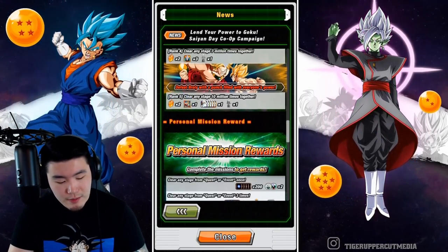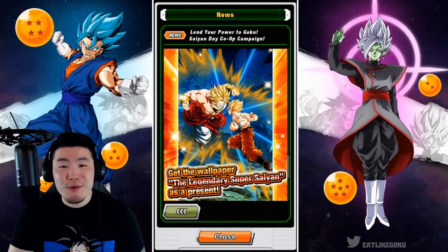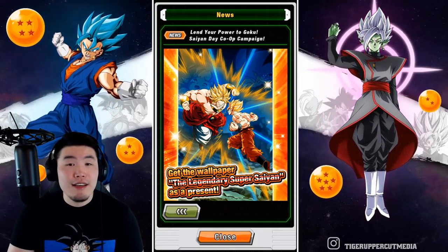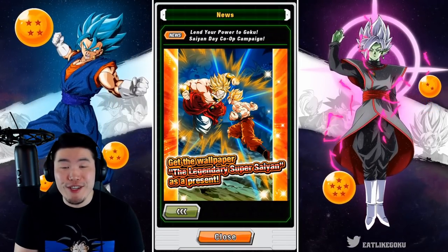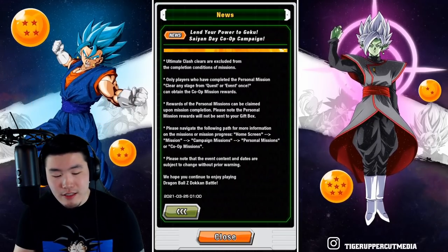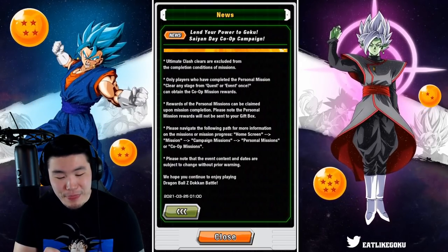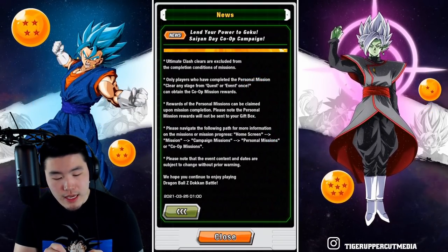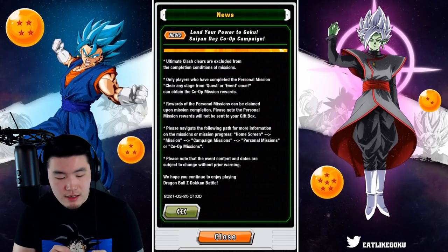Here is the Legendary Super Saiyan Broly wallpaper — really clean and really dope. I like it. I usually don't like to set wallpapers because I prefer having my units and teams on the screen, but I can appreciate the art for sure. Also worth noting: Ultimate Clash players are excluded from the completion conditions of the missions, so you can't do Ultimate Clash to complete them. And only players who have completed the personal missions can obtain the co-op rewards.